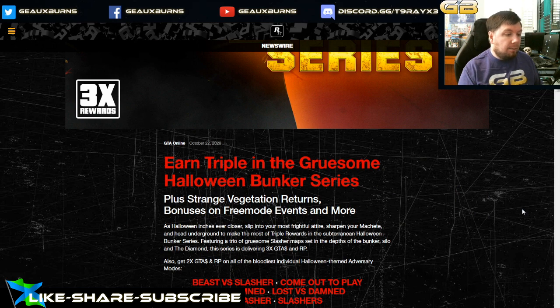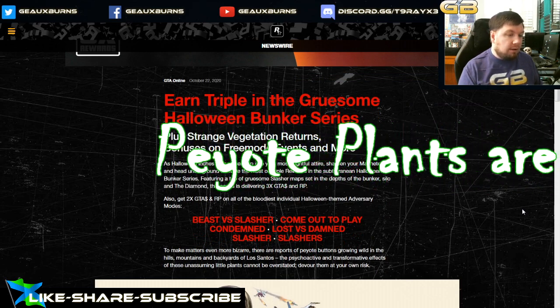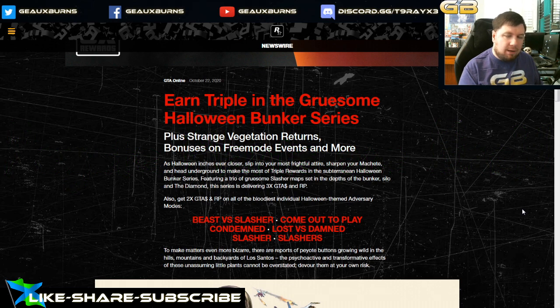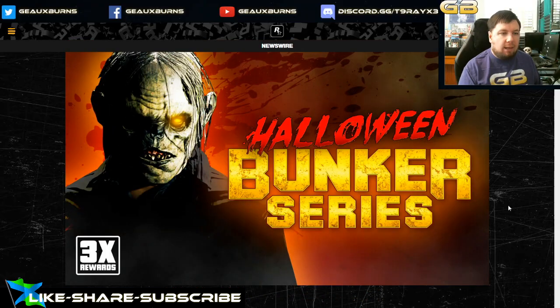There's also double money and double RP for all the Halloween-themed adversary modes: Beast vs. Slasher, Come Out to Play, Condemned, Lost vs. Damned, Slasher, and Slashers. Slasher is probably the best of that bunch — some of our favorites. All the Halloween adversary modes are back with double money, and then triple money for the Halloween Bunker Series.